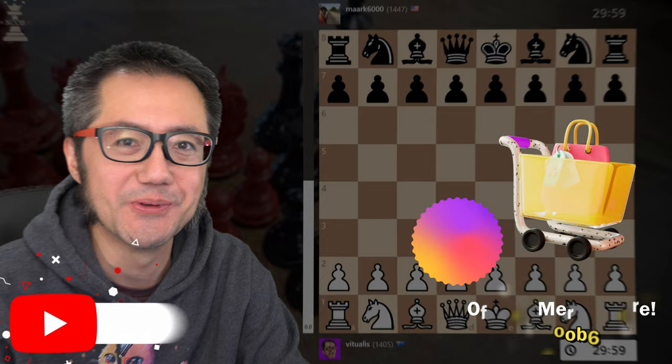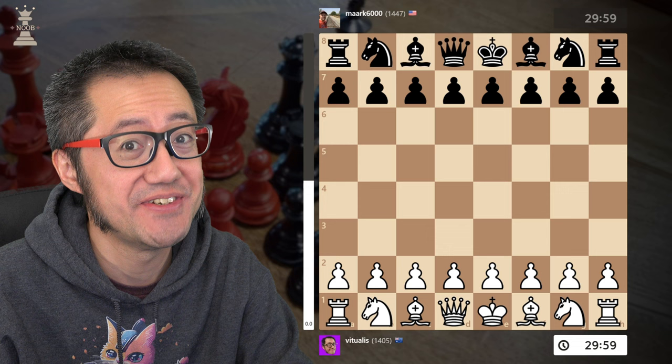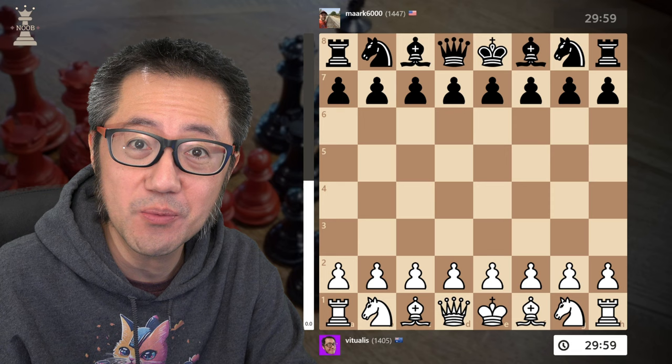Hello, this is Vituales for Chessnoob, learning and having fun with chess. I want to show you today a really brilliant trap in a gambit you should definitely be playing against the Scandinavian main line. I have the white pieces, so E4 and now D5 — the Scandinavian.